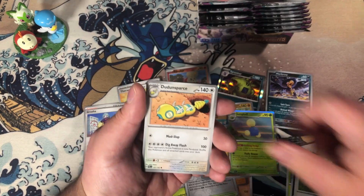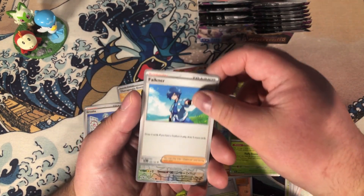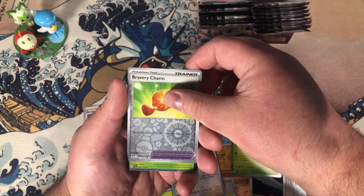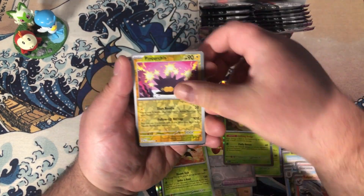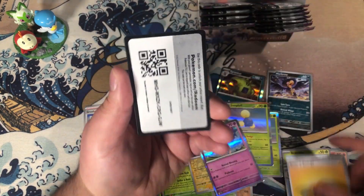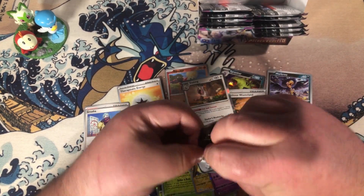We have Shinx. Give me shiny cards! Falkner: draw two cards, and if you have a stadium in play, draw two more cards — holy crap, you can draw up to four cards, that's nice. Rookidee, Bravery Charm which adds 50 HP to a basic Pokémon, Vespiquen as a reverse, Concurchin as a reverse, and a Rapska. Mankey has a reverse. Calamitous Wasteland, Slaking.